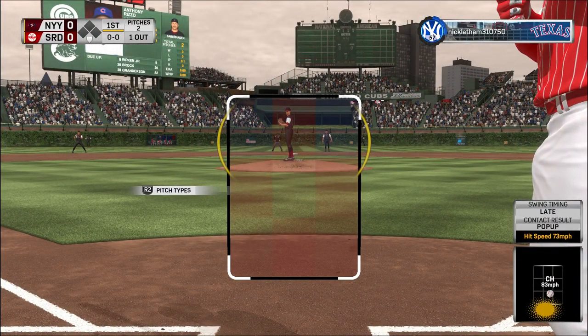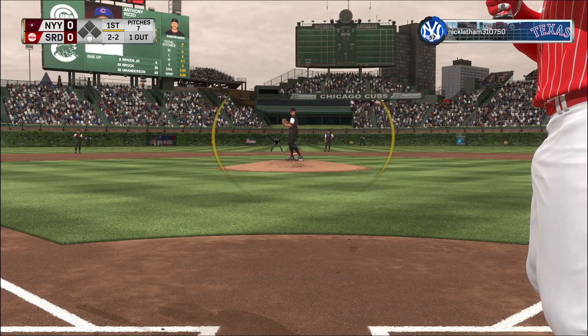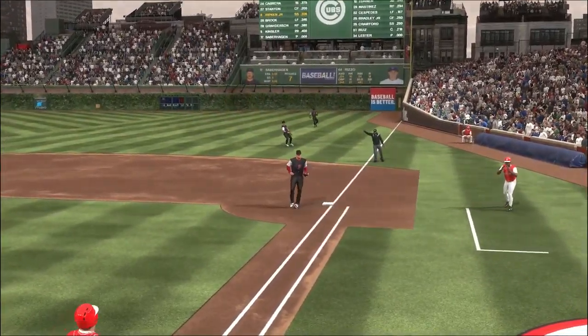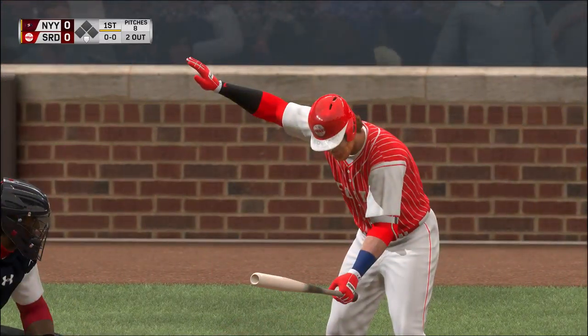Anthony Rizzo stands in now. But this is going to be a foul ball as that keeps things at two and two. Grounded up the first baseline, and he'll take it on to the bag himself. Two gone now here in the first.